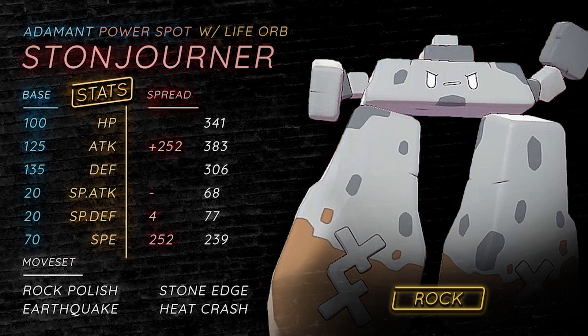The next set is the Rock Polish set, which attempts to use Stonejourner as a Rock Polish sweeper still running Adamant, because Adamant after a boost makes you faster than Choice Scarf Rotom — a great speed tier to hit. You could also go Jolly, and I believe Jolly lets you outspeed Choice Scarf Darmanitan. The idea is boosting that decent base 70 speed and abusing its strong attacks. Rock Polish doubles its speed, and we have Heat Crash for Ferrothorn and Stone Edge.